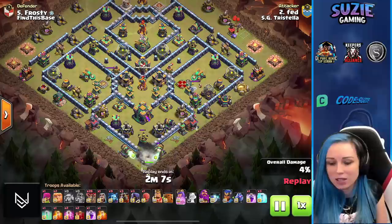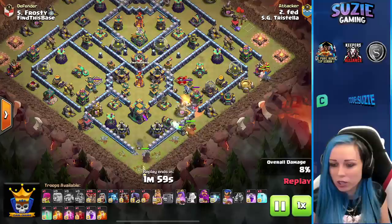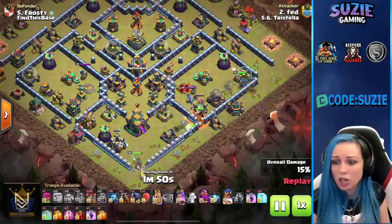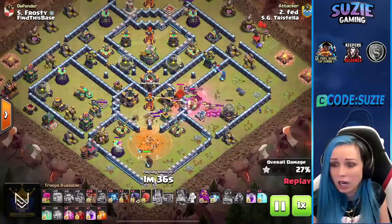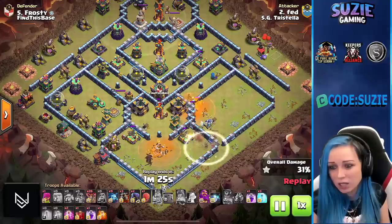Coming in with the hero dive first, then LaLo. King and Queen on the bottom side — the goal is for the queen to take care of the town hall. Royal Champion from the three o'clock corner. Using a giant to tank for her because we don't want her to use the ability too early. Skeleton Spell distracting defenses. Headhunter helping the King against the enemy queen. Queen took down the town hall — no issue. RC pushing for the air defense. Pulling the CC. Tornado trap triggered — very nice.